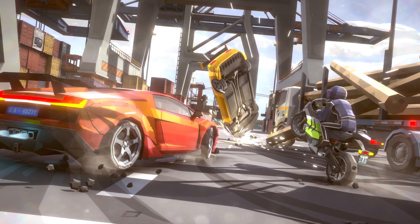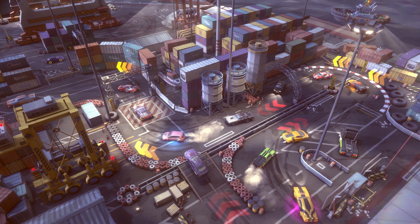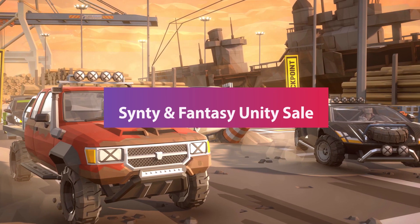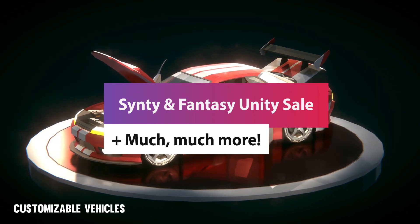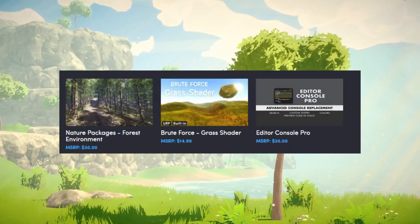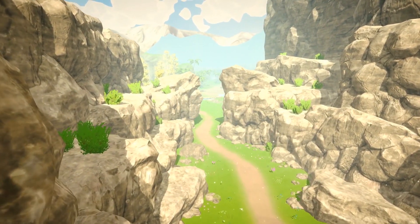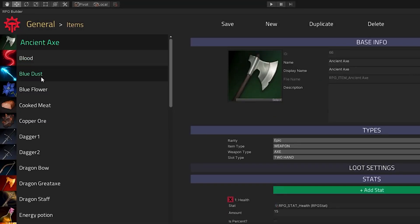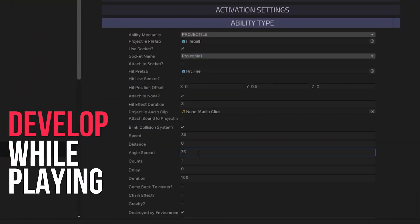Hey guys, it's Matt, welcome to SpeedTutor. I like to keep everybody up to date with the newest offers, releases and things to do with Unity in terms of saving you money for your future development purposes. I've got two things: a publisher sale by Sinity on the Unity Asset Store where you can get three particular packs for absolutely free with 50% off, and a massive bundle on the Humble Bundle Store with loads of high quality Unity assets including Odin Inspector, Bakery, RPG and UMMO RPG Builders, and full Unity courses — all at a really discounted price.